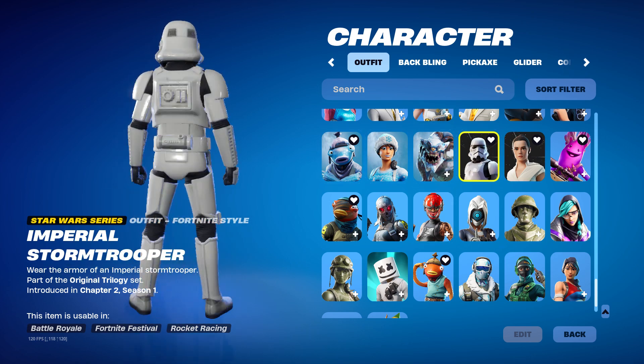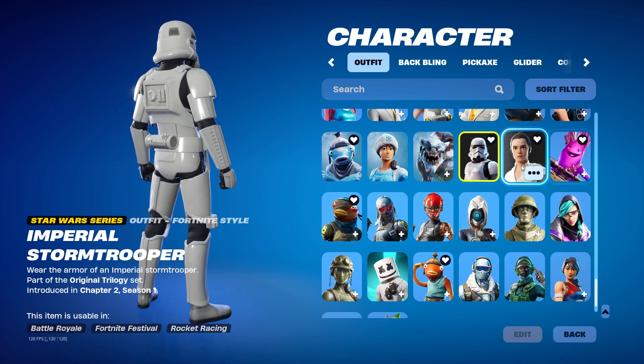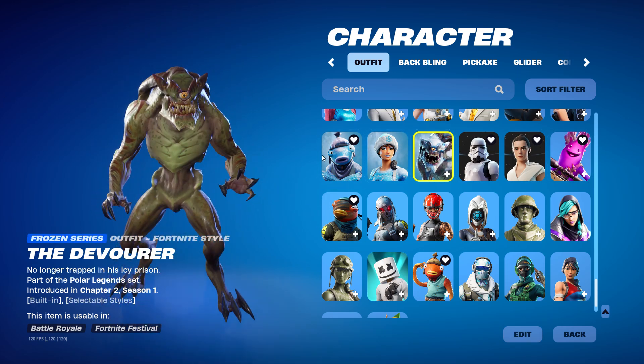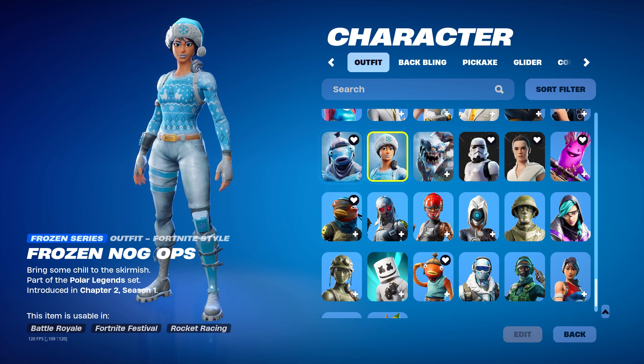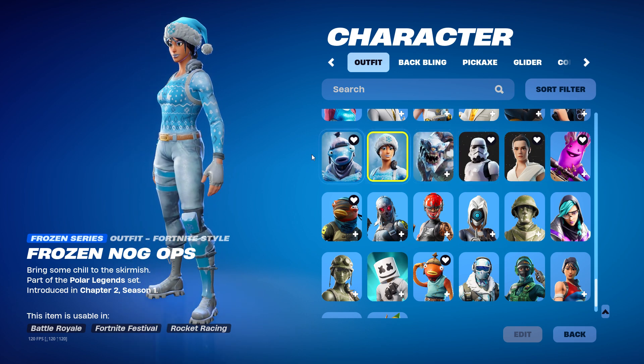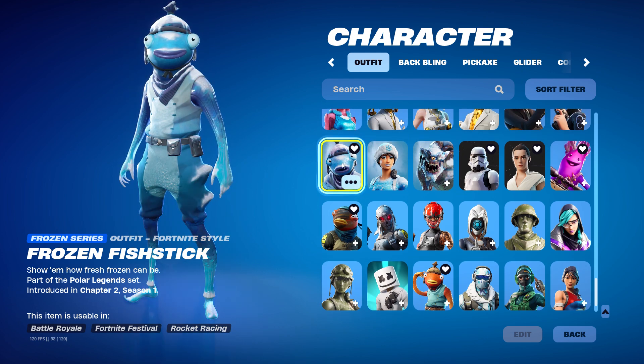And then we got Stormtrooper — I'm a big fan of Star Wars, so these two skins are one of my favorites. And I got the Devourer — it comes with a built-in emote. And then we got Frozen Nogops — I really like the skin, it came with the pack. And I needed the Fishstick from it, so I got the Frozen Fishstick.